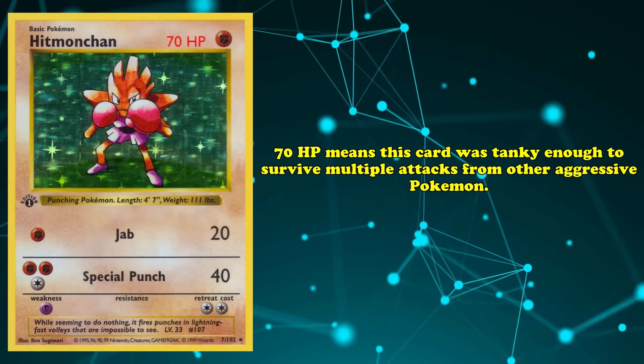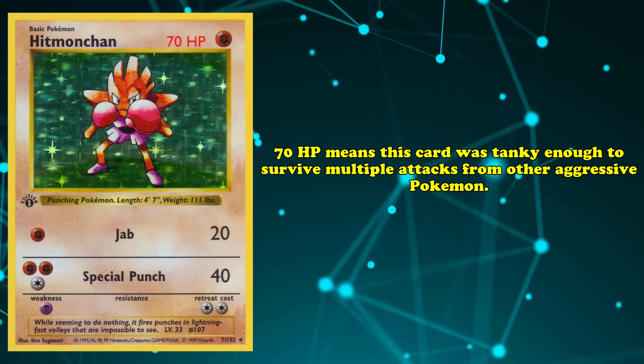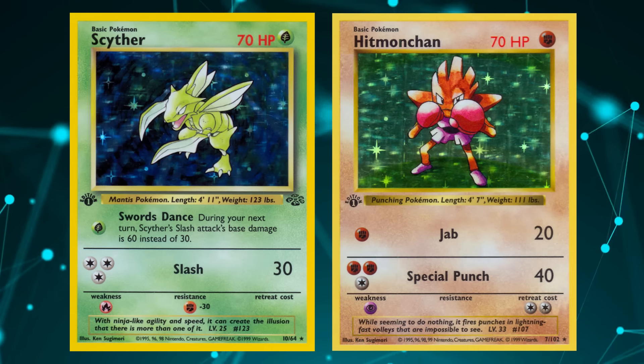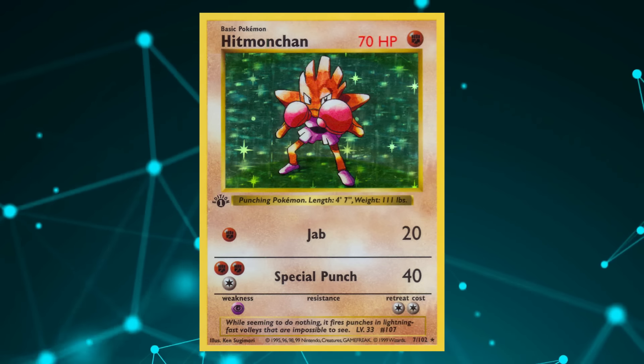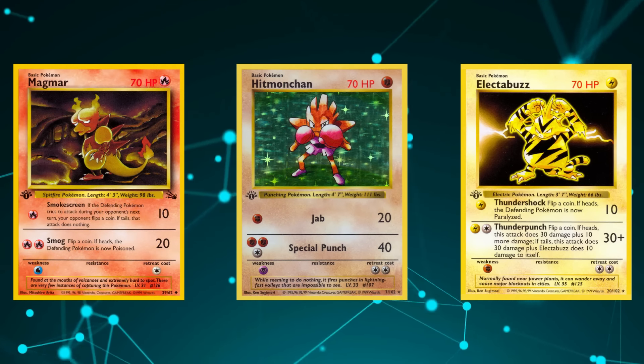Firstly, 70 HP meant that Hitmonchan was tanky enough to survive multiple attacks from other aggressive Pokémon. Against the commonly used Scyther, Hitmonchan had enough HP to survive two Slash attacks. 70 HP also allowed Hitmonchan to survive multiple attacks from the widely played Magmar, Electabuzz, and itself in a mirror match.